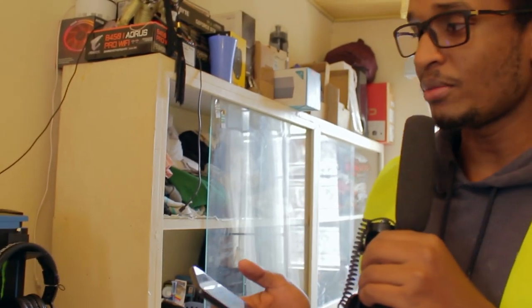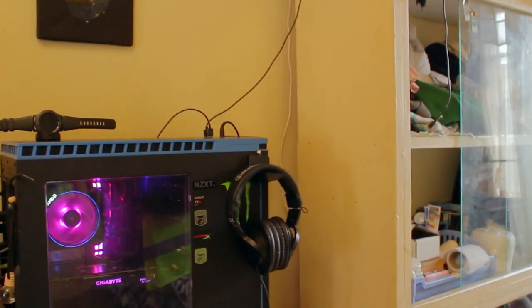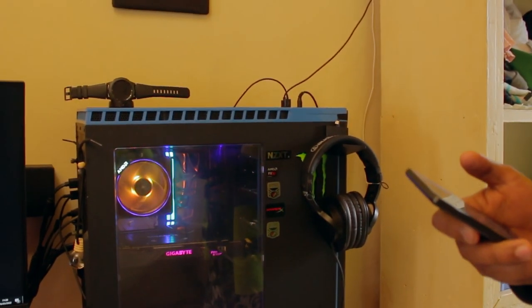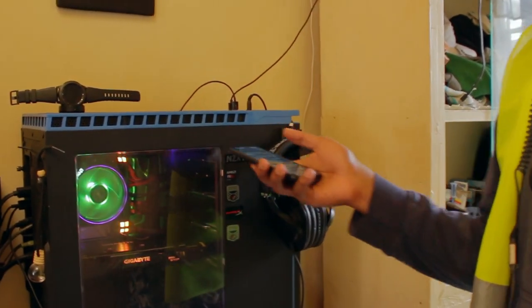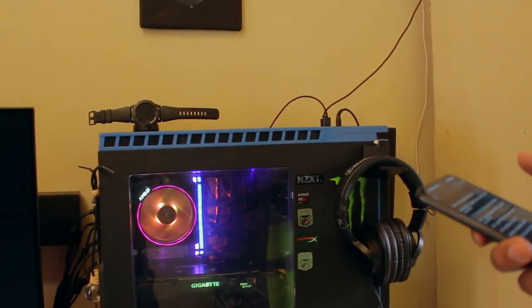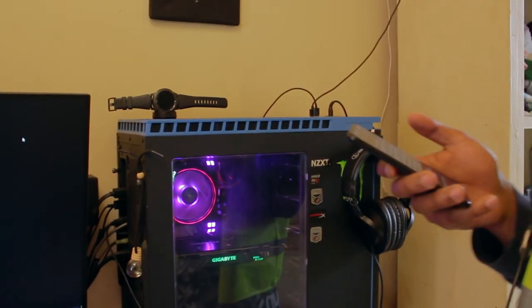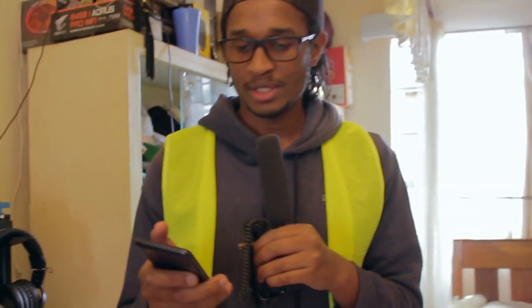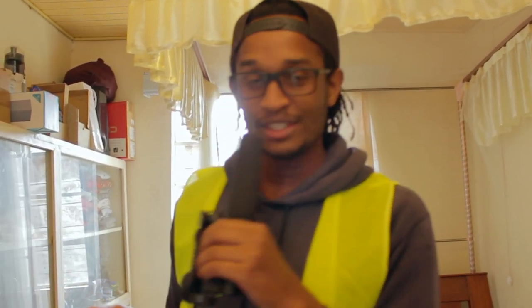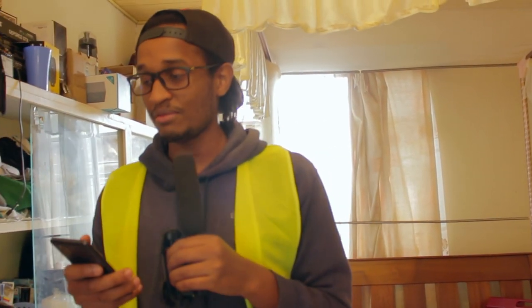I asked where he got most of this stuff — turns out the internal components like the CPU, motherboard, and GPU were imported from abroad, while the case was bought locally. The keyboard and mouse came from Amazon and were shipped through Servo Store. And speaking of Servo Store — if you're watching this, what happened to your prices? It's gotten really expensive, even compared to before.